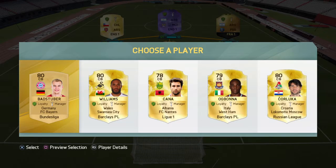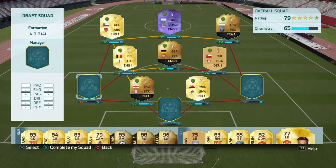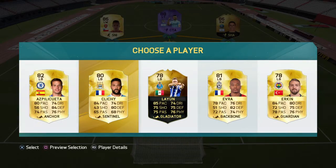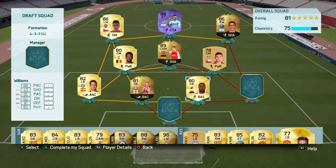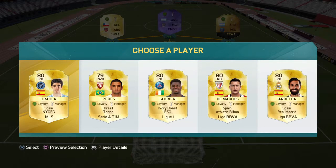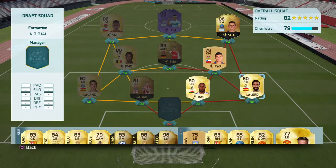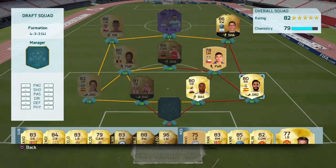Found the last few cards. Aspilicueta is a very good left back, so we'll put him there to bring our chemistry up. Who do we have on our right back? We're going to go with Arboloth.